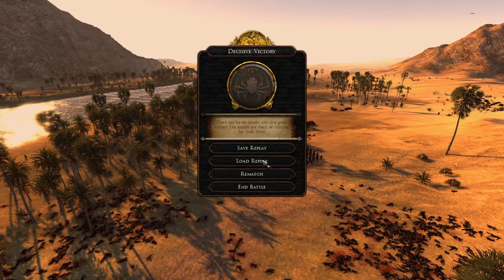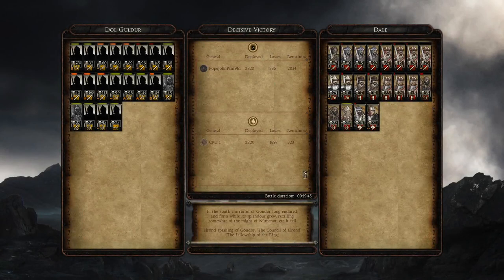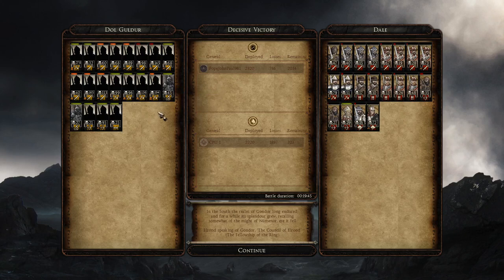So we'll end the battle there and have a quick look at the end results. Champions of Dol Guldur got 194 kills — one of the best. My Wraiths didn't actually do too well — I guess they didn't get into much fighting, they were kind of on the fringe of the battle, and they're a smaller unit so it's harder to get kills. The Goldur Blades got 145 kills and the Goldur Blades here got 165 — even better. They all seem to do pretty well. Dale just got outmatched. My general got 278 — that's even better than anyone else!